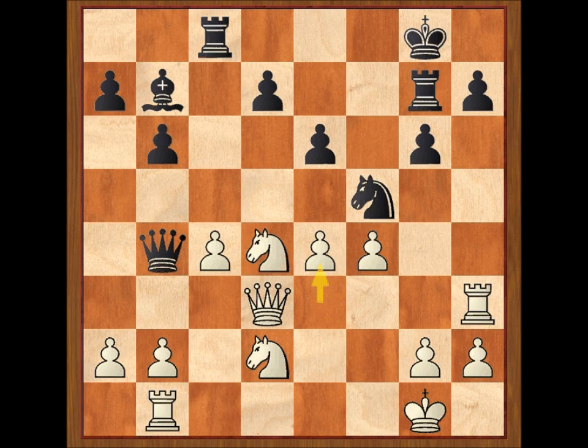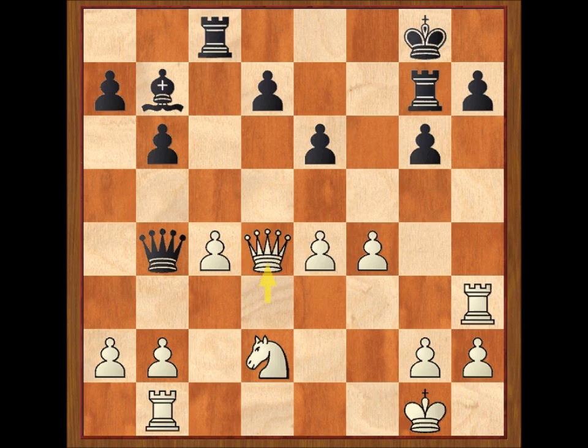Veamos cómo Tartacower es capaz de enderezar el rumbo de una partida que se había torcido desde el principio. Primero cambia los caballos: caballo por D4. Y ahora, en un momento crucial de la partida, Tartacower encuentra una jugada muy profunda y realmente sorprendente: busca resolver sus problemas entregando un segundo peón. Parece increíble, pero realmente funciona. La idea es que la jugada E4 de Marshall ha permitido que se despeje el tablero, haciendo que el alfil negro gane fuerza hasta compensar los dos peones de menos. Esto solo es posible porque las blancas no podrán consolidar ninguno de esos peones.